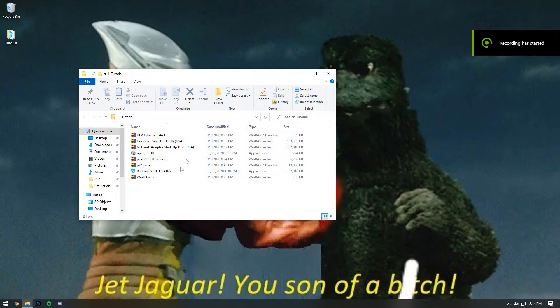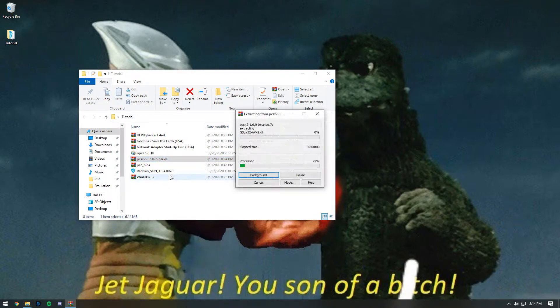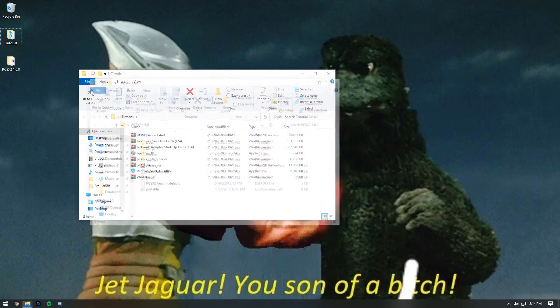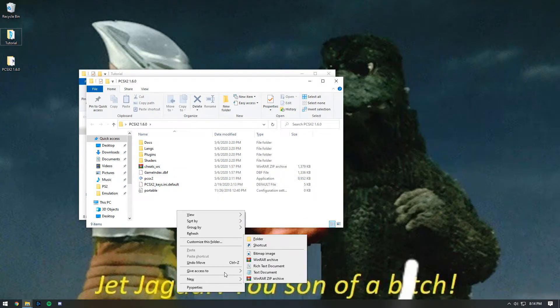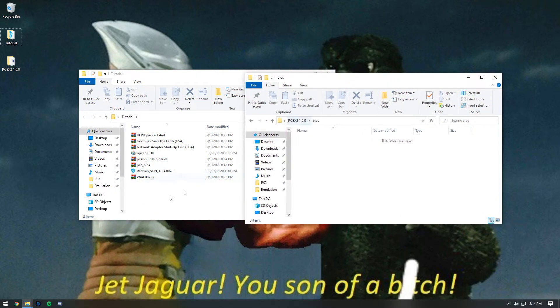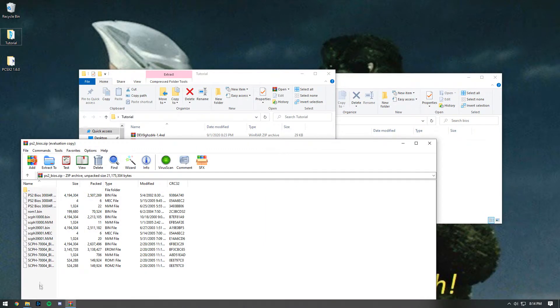To start the setup process, first download everything that I have linked in the description. Extract the PCSX2 binaries in its final destination. In my case, I will have it on my desktop. Next, create a folder in your PCSX2 emulator called BIOS, then extract your PS2 BIOS into the BIOS folder that you just made.